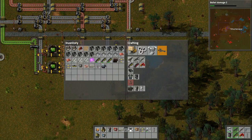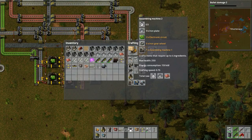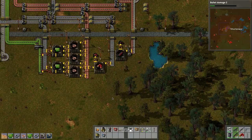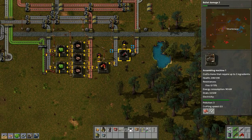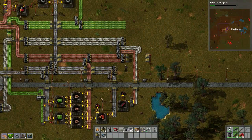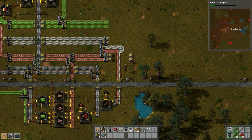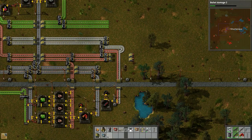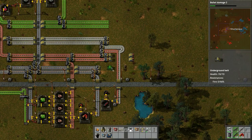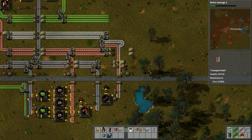Excellent. We might need to actually upgrade this one - let's build one of these blue assembly machines and replace that one. We're gonna have to replace all of these with blue ones eventually anyway. I'm quite satisfied with that result.